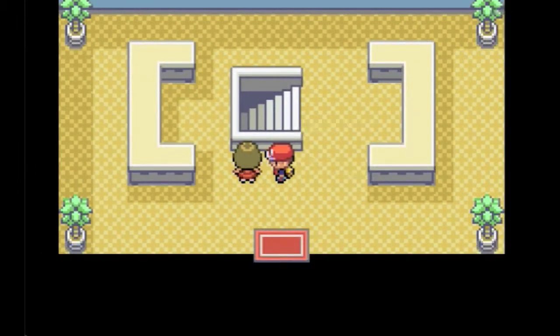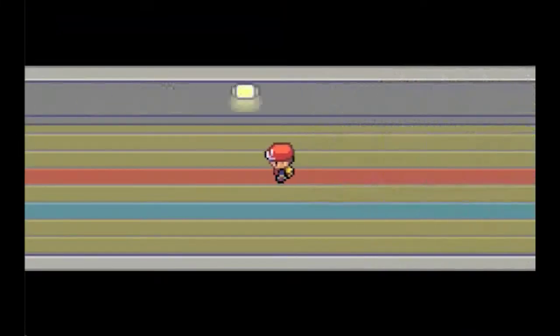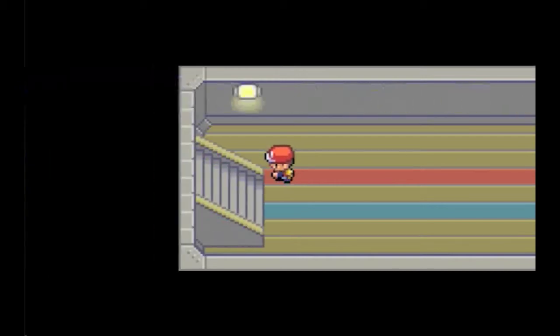We're going to make it through the underground path here and make our way to Celadon City, and basically once we unlock this we have tons of stuff.